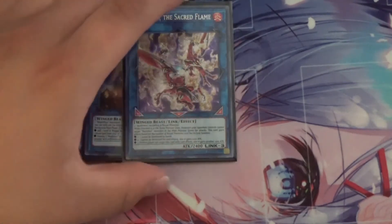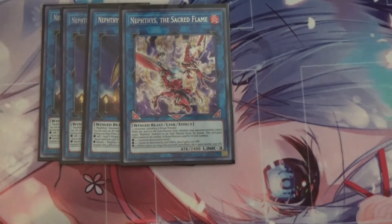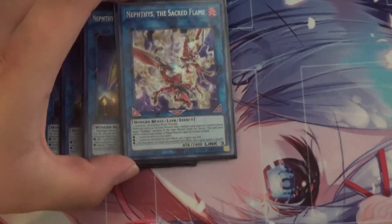Next I run one Nephthys the Sacred Flame, considered one of the best ritual link monsters. The Sacred Flame gains additional effects depending on how many ritual monsters were used for its link summon: using one means it cannot be destroyed by battle; two means it cannot be destroyed by card effects and gains 1200 attack; three means it also cannot be targeted by card effects and gains another 1200 attack. So it essentially becomes a big monster with full immunity — can't be destroyed by battle, card effects, or targeted — and literally doubles its attack to around 4800.